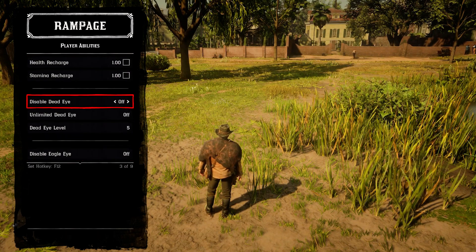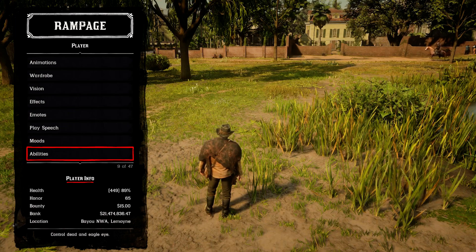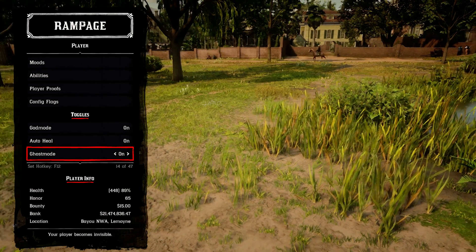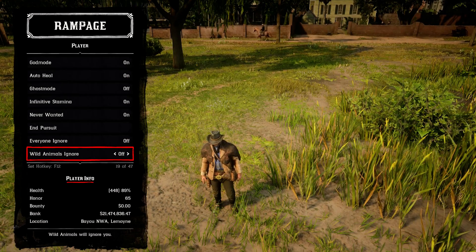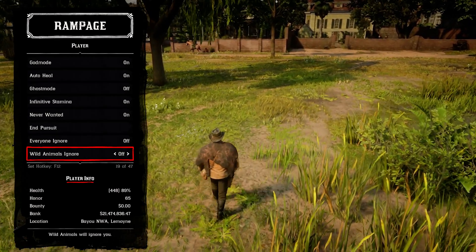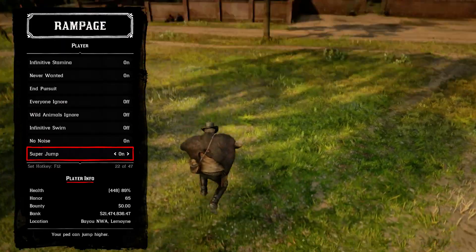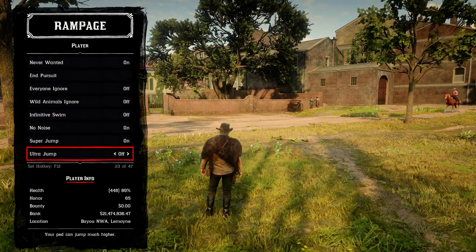You can configure your abilities — for example, set the Dead Eye level to unlimited and keep it always on. You can enable god mode, auto heal, and ghost mode. You can have infinite stamina, never wanted — these are all great for a sandbox experience. If you want wild animals to ignore you, you can toggle that on and off. You can also disable any noise you make, and enable super jump.